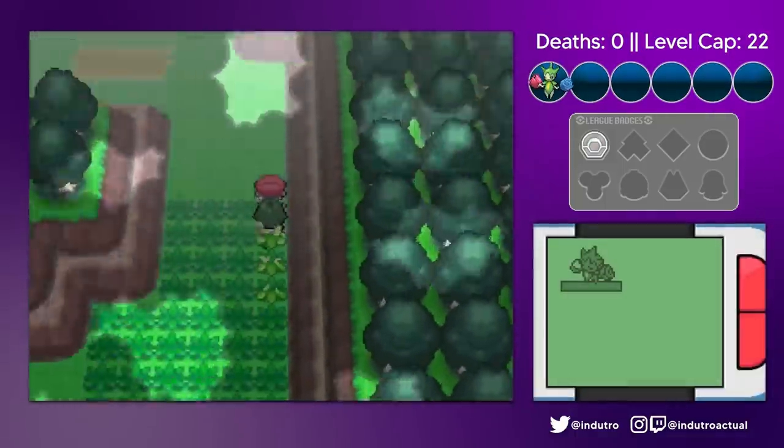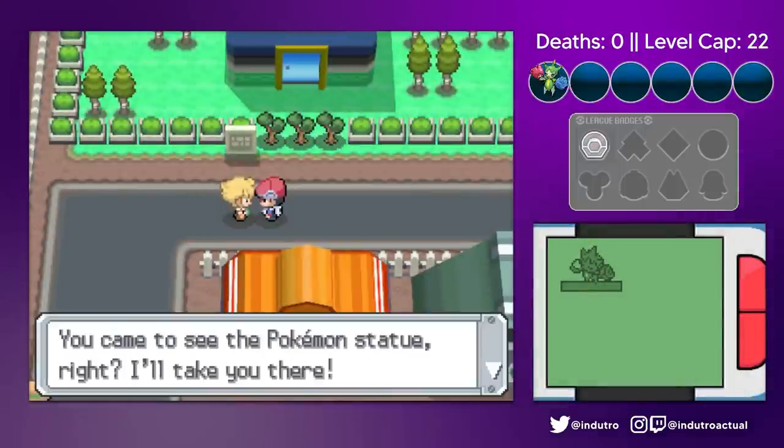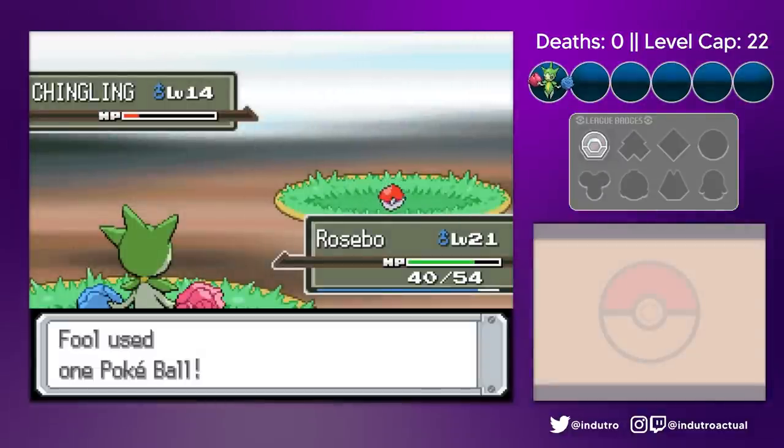We blitzed through the forest while avoiding as many trainers as we could, and arrived in Eternus City where we met Perry again, and Cyrus. We caught a Chingling east of Eternus City and named him Lingbo.